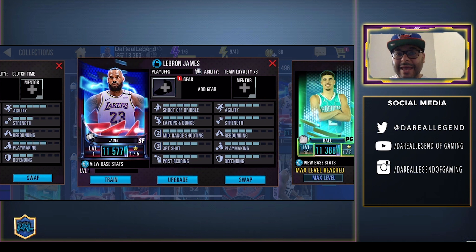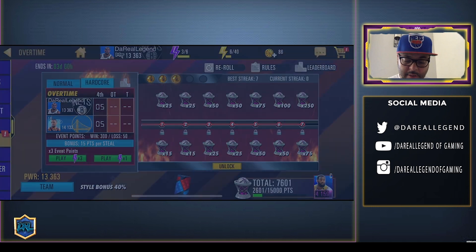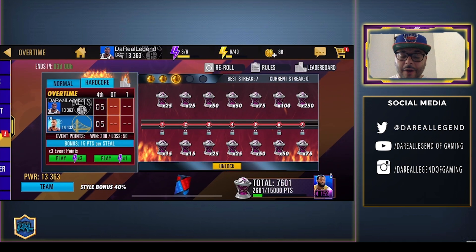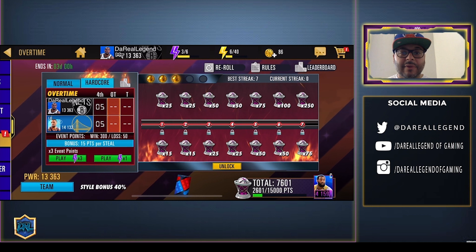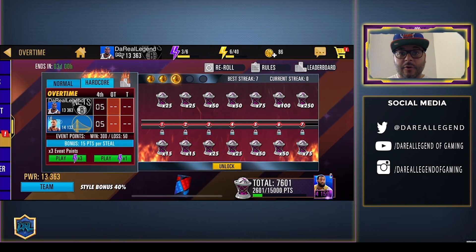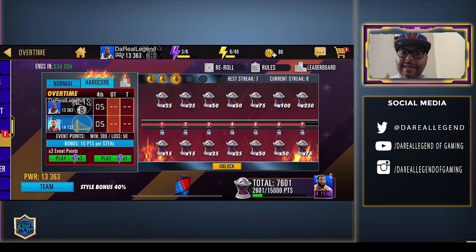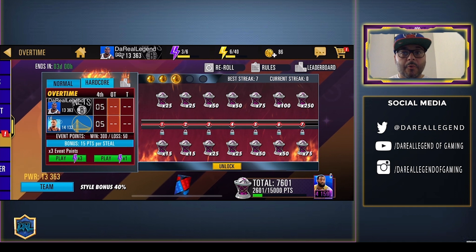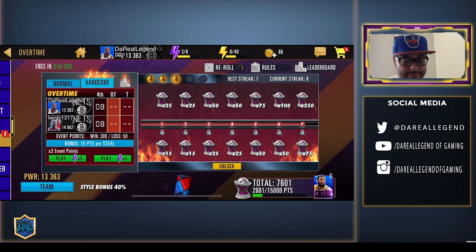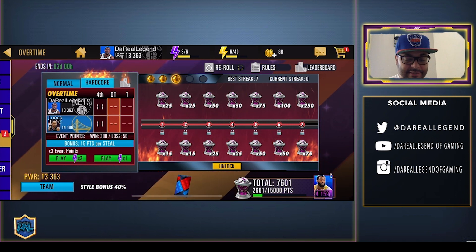We've been grinding a bit, doing some of the Hardcore mode, and we got the Tobias Harris. I'm working on Andre Drummond now. There are really no tips for this mode, but the only thing I can really advise is to not let the games play on auto — actually play them yourself. Learn a lot of pick and rolls, take only open three-point shots, and it makes it a bit easier to win the matches. Use the reroll button to find a matchup that isn't too far apart — for example, if I'm at 13,300 I don't want anybody at 14,000, so I'll try to go for somebody around 13,800.